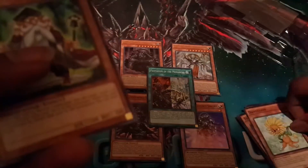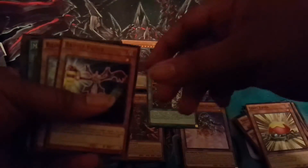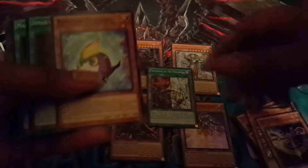And now we have some other really good cards: Fusion Air Snatcher, Trigodia, Dandelion, Mathematician — really good card — Level Eater, Battle Fader, Rainbow Carrivo.